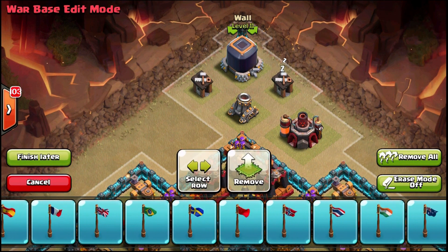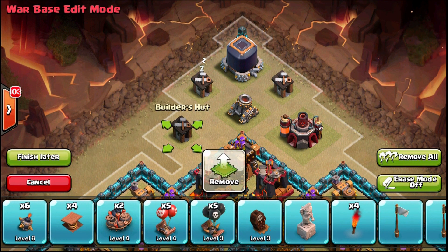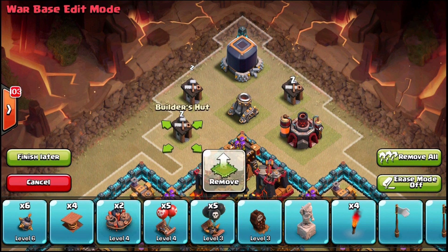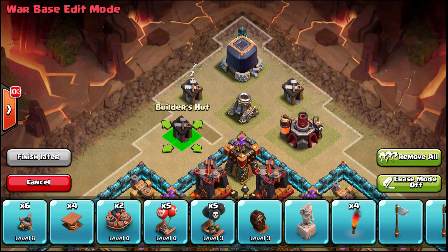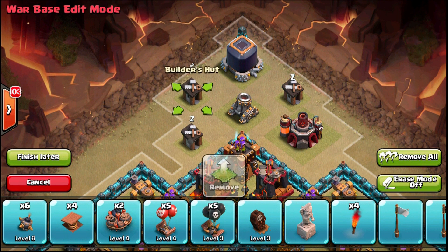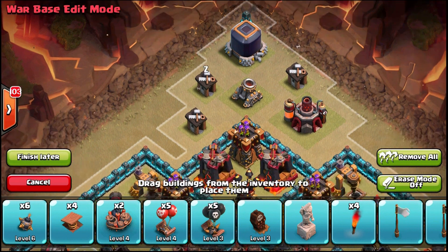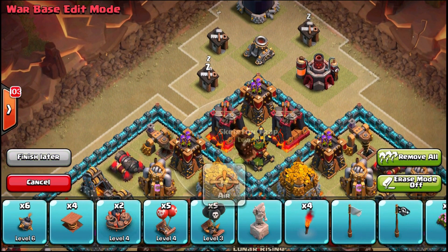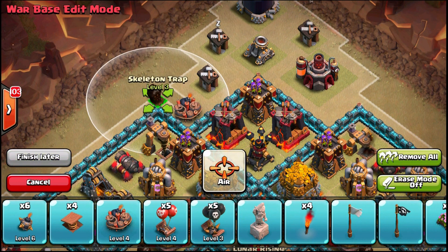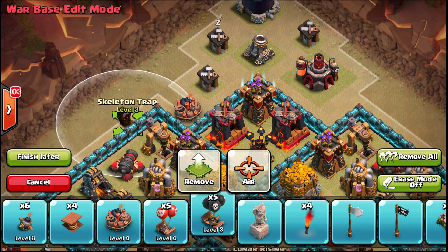I have that extra wall with no place to put it, so I'll just put it up here to push troops out a tiny bit farther. With my last building down, let me see if I can move things around for symmetry. I've still got a gap — you don't want to leave a gap right next to your wall because wall breakers can just deploy right there before any defenses can react. I'll place some buildings there to try and compensate.